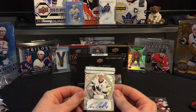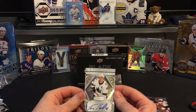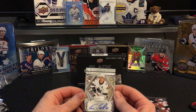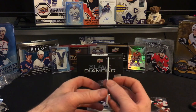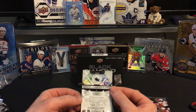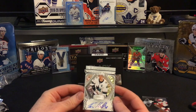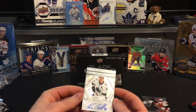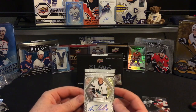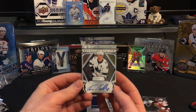Tomas Hurtle! That looks like a San Jose Sharks Sparkling Scrips — Tomas Hurtle. That's a cool looking one there, very shiny, very sparkling as they'd say — Sparkling Scrips.